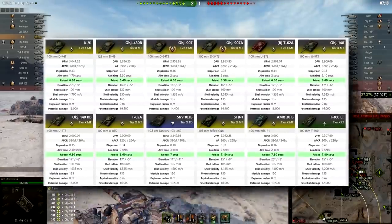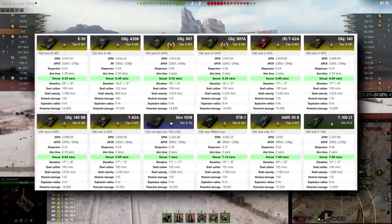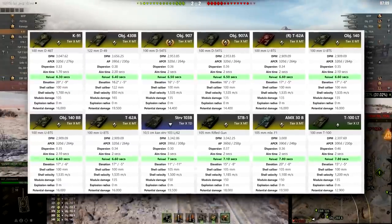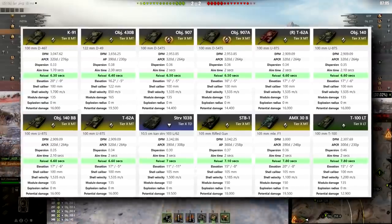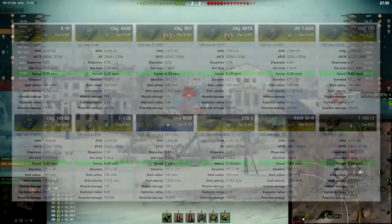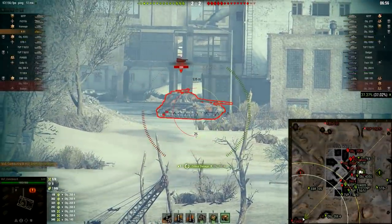As you can see, I have listed the top 10 — actually top 12 — vehicles here. We have K91, some rental versions of the same tanks, then 907, 140, STRV, STB1, AMX 30B, and vehicles like T-100 LT also made it into the list. But K91 — nothing beats K91.